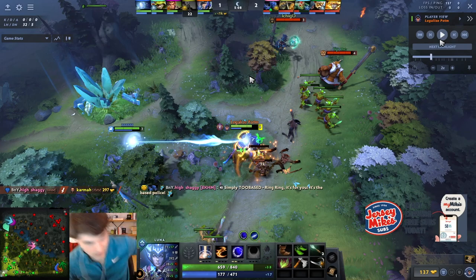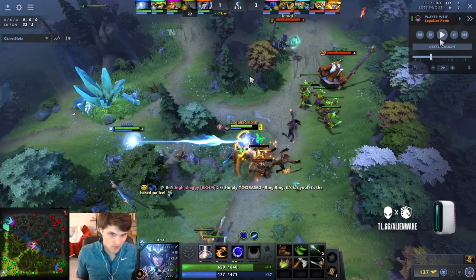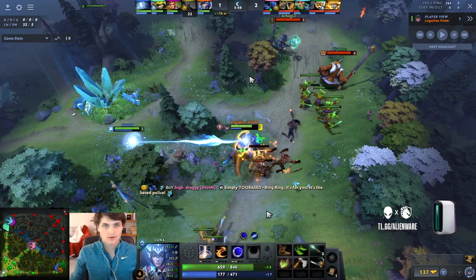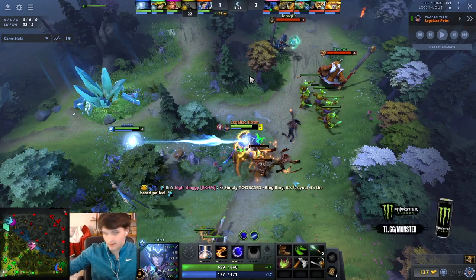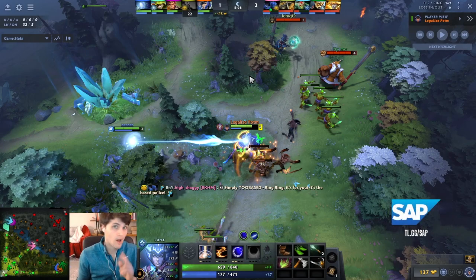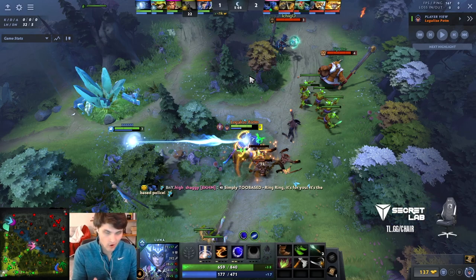Based on how well my lane is going, if I think I have to completely ditch it, I might go back for Mask of Madness. Every little item on Luna is like quadruple-dipping because you have glaives, so every small stat or damage item you get is super useful. The only time I go Mask of Madness right away is when my lane is absolutely garbage, or I already have treads and I'm free farming without dealing with heroes at all. Mask of Madness is for really bad games and like amazing games — that's where it goes on Luna.